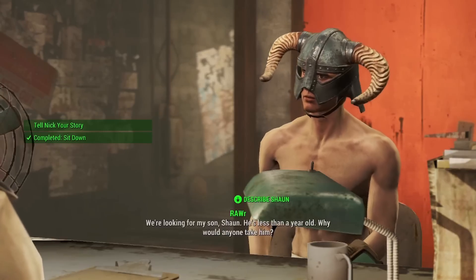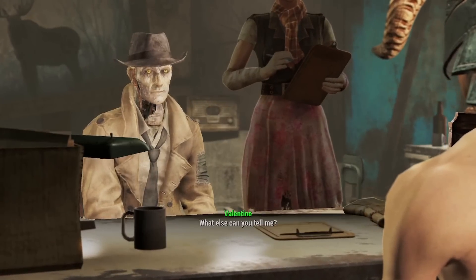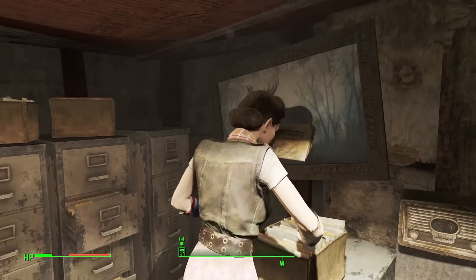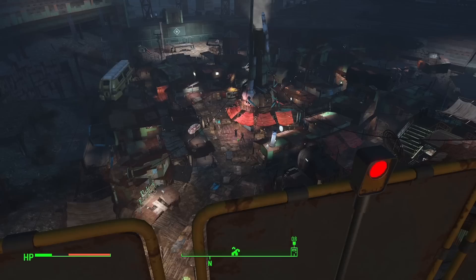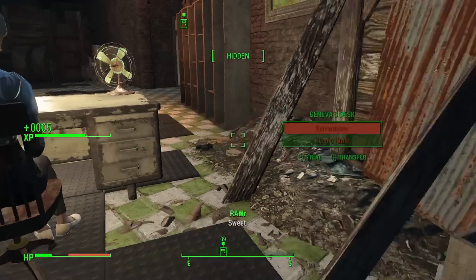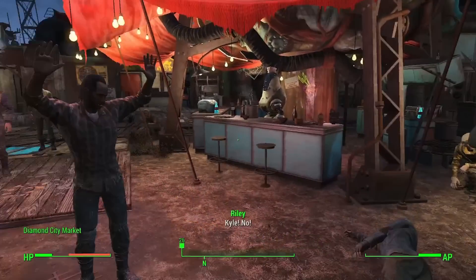I made it to Diamond City and asked Nick about his cereal habits, and he skipped his answer by asking me about my missing son. Before making my way out to break into Kellogg's place for answers, I tried to get Ellie to read me the newspaper — she was not keen on helping. For Kellogg's house you need a key from the mayor's office, and while heading up I saw someone being held at gunpoint and dancing while doing it. I stole the key to Kellogg's house and tried to save the man being held at gunpoint by taking out the bad guy. Surprisingly, no one shot at me.